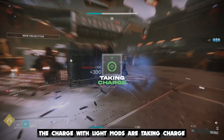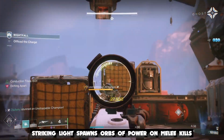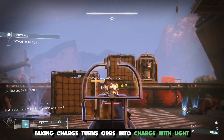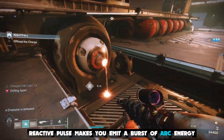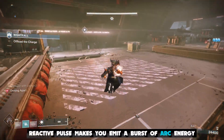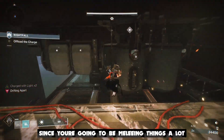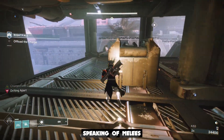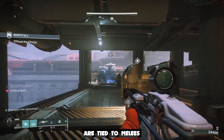The charged with light mods are Taking Charge, Striking Light, and Reactive Pulse. Striking Light spawns orbs of power on melee kills, Taking Charge turns orbs into charged with light stacks, and while you're charged with light, Reactive Pulse makes you emit a burst of arc energy when you take damage. This will most likely happen since you're going to be meleeing things a lot.